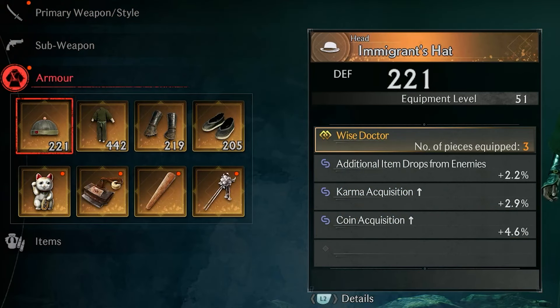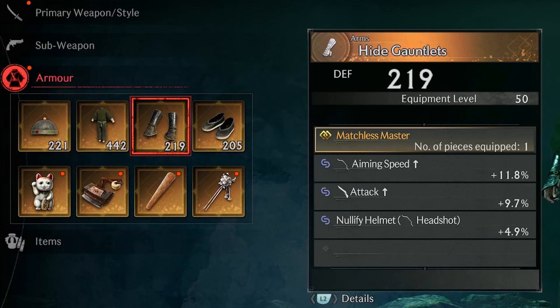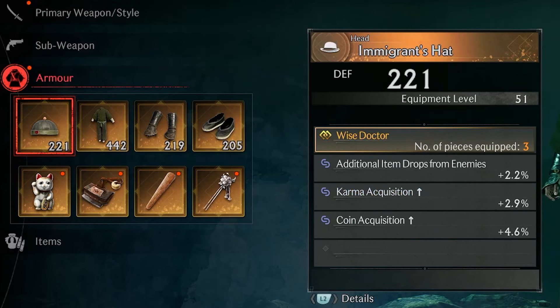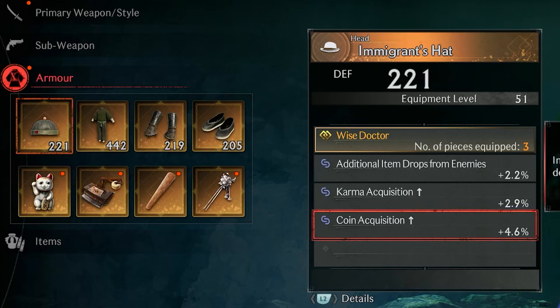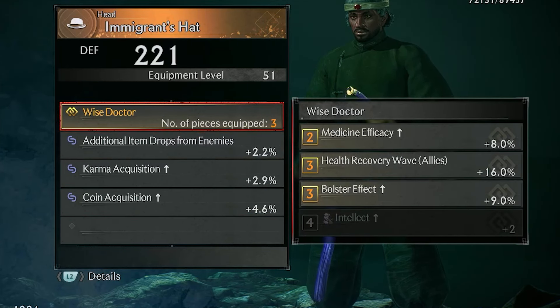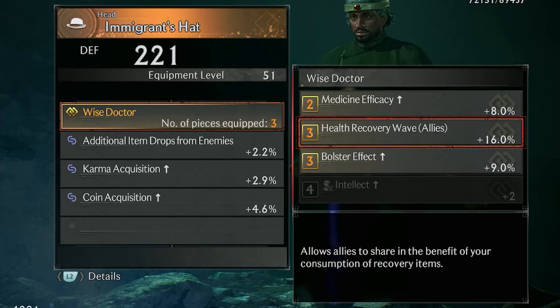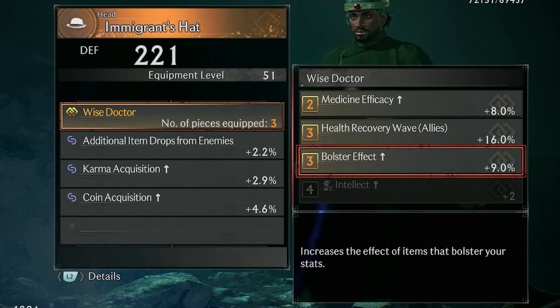If we take a look at the armor, we got the Immigrant's Hat, the Immigrant's Garb, the Hyde Gauntlets, and the King Style Shoes. If we look at the special effects of the Immigrant's Hat, it has the Wise Doctor, which also requires pieces of equipment to be equipped. It has Medicine plus 8%, which increases the amount of health recovery when using Medicine. Health Recovery Wave Allies plus 16% allows allies to share in the benefit of your recovery items, and Bolster Effect plus 9% increases the effect of items that bolster your stats.